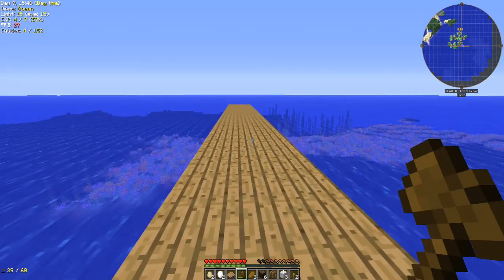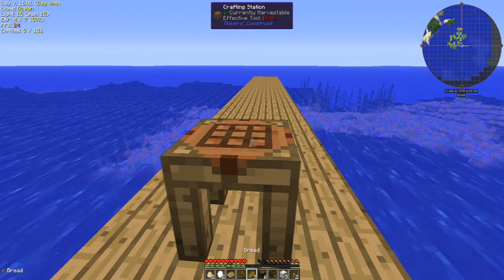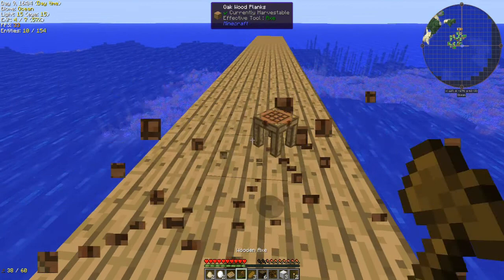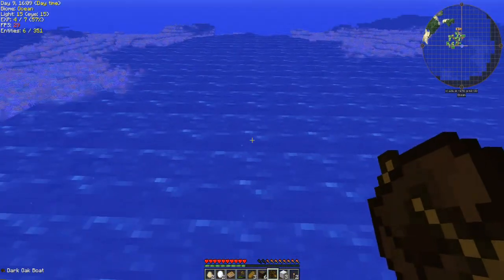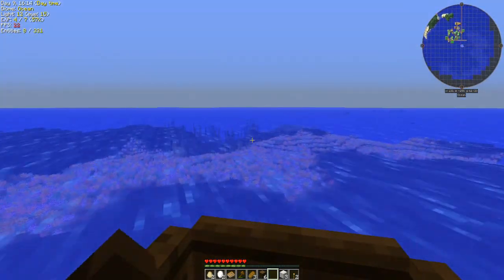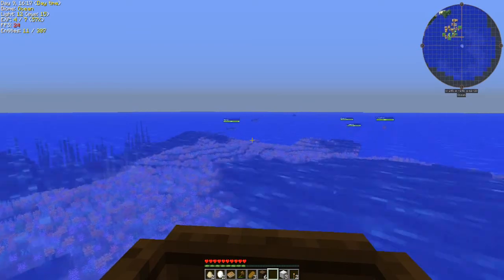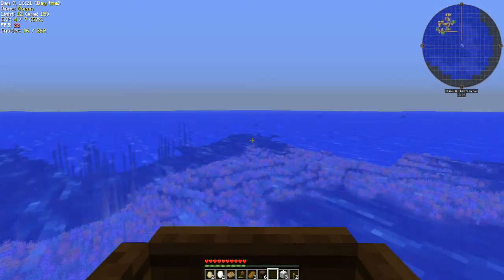Let's drop this down right here — we are going to make not one but two boats, just in case. You never know, we might run into a shark, and I don't know if there are other mobs that will attack you. We are going to venture off and see what we can find. There's fish all over the place — oh, I see a shark over there! We'll just keep heading this direction. I've seen a clownfish!